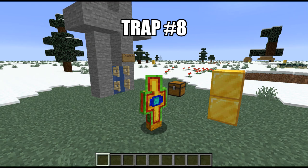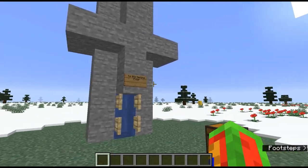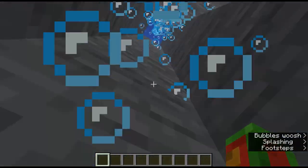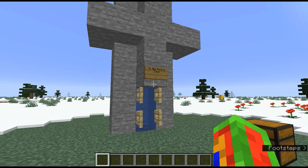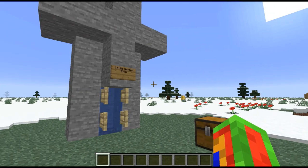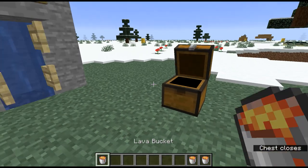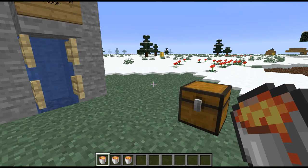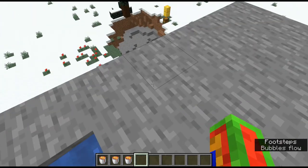Trap number eight is pretty cool, but it requires finding your friend's water bubble elevator. A water bubble elevator flies you up to the second or third floor. These are becoming more and more popular as Minecraft goes on. All you're going to need is one lava bucket - I show three here because you need three different lava sources, but you can use one bucket. If you don't know how to make a water bubble elevator, I recommend checking out my video on that.